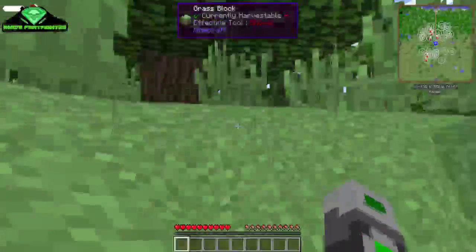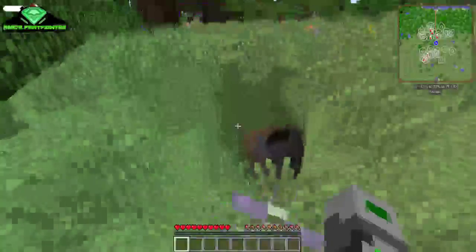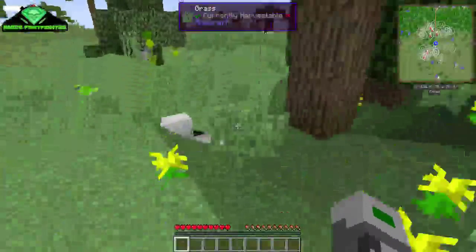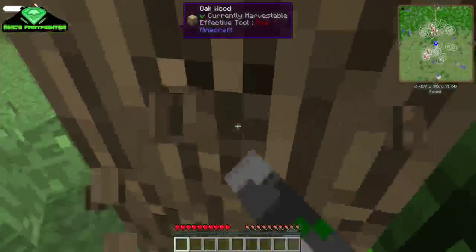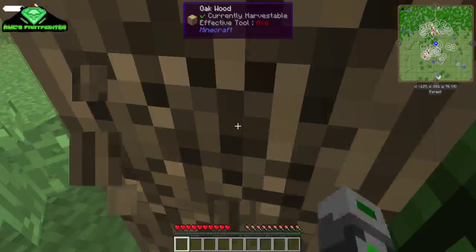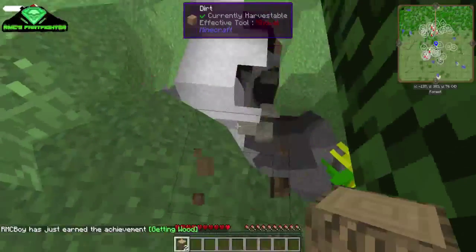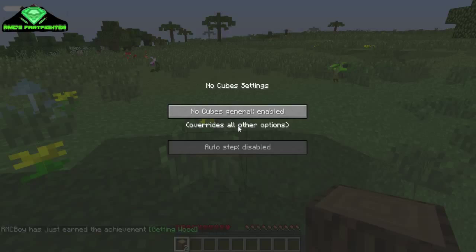It is the No Cubes mod. There's one problem though — you can't actually see which cubes you can walk on, probably, that's why you need to jump. And the auto-step feature that lets you automatically walk up one block, which is a very cool feature, is disabled in the newest version for 1.7.10.